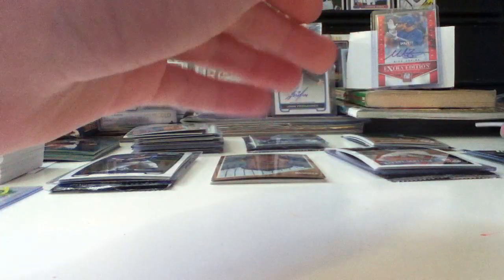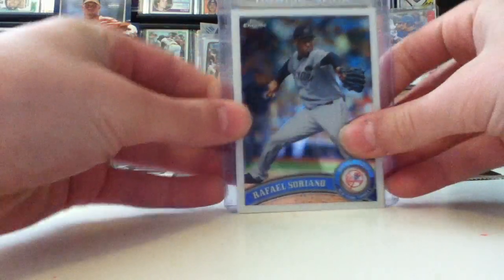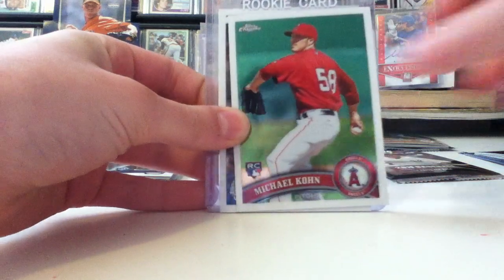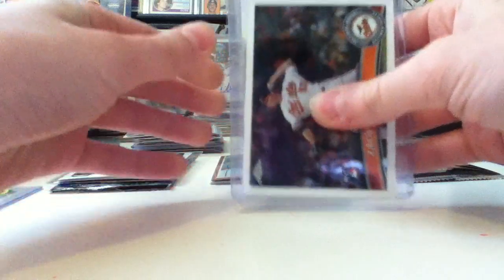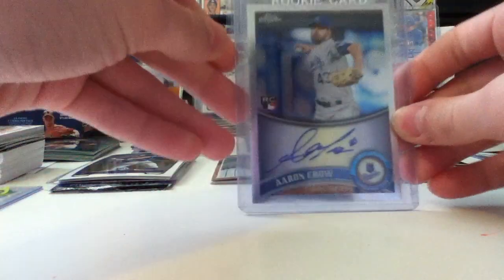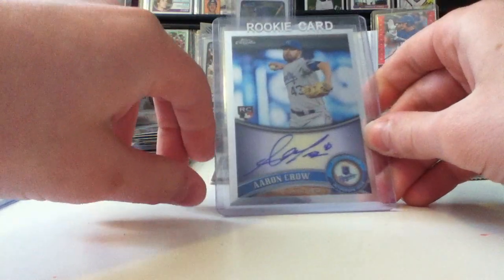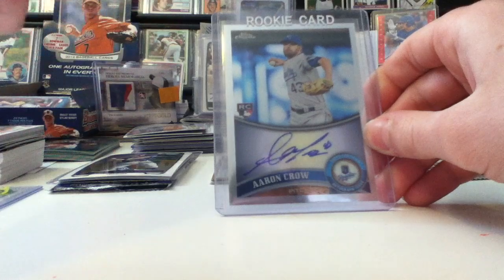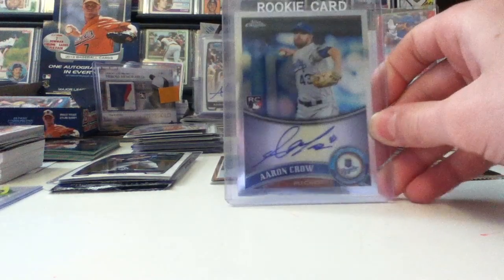But after that, I thought no way I'm going to get anything else, but I did even better. On the fifth pack, I got a Rafael Soriano, a Michael Cohn rookie card, a Zach Britton rookie card. The last card I got was an auto of Aaron Crowe — just a regular base auto, but it's really nice, considering I only got five packs, and he's actually pretty good too. One of the better guys on the list.